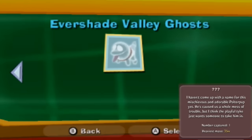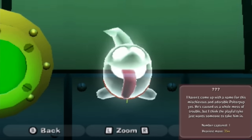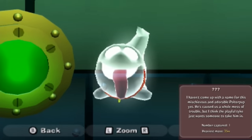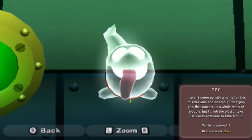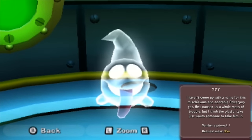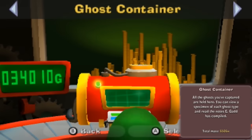And then the final one - the Polterpup. It doesn't have an actual name; I haven't come up with a name for this mischievous and adorable Polterpup yet. He's caused a whole mess of trouble, but I think the playful tyke just wants someone to take him in. I know exactly the man who would do the job anyway. His mass is 35 W's. And that is all of the ghosts in the ghost container in the vault.